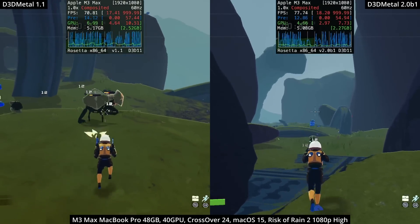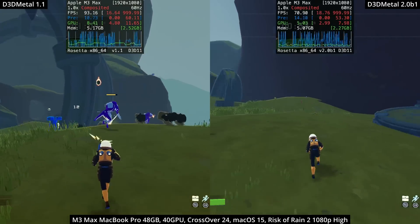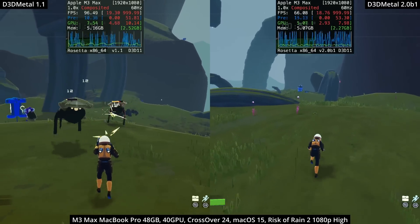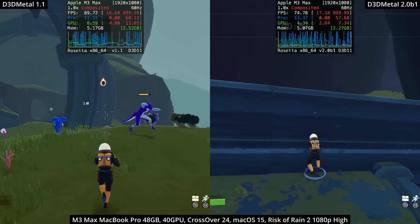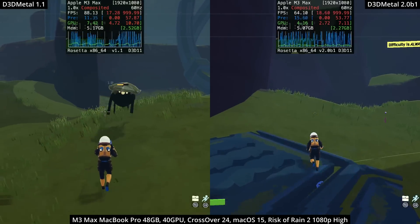Here we're looking at the Windows version of Risk of Rain 2, a third-person roguelike game with procedurally generated levels. It's pretty hard to do a one-to-one comparison between the two graphics APIs. I have read a few reports that Risk of Rain 2 runs better on Game Porting Toolkit 2, but personally I can't see that much of a substantial difference. That's why it's important to use benchmarking tools to objectively quantify the improvement.